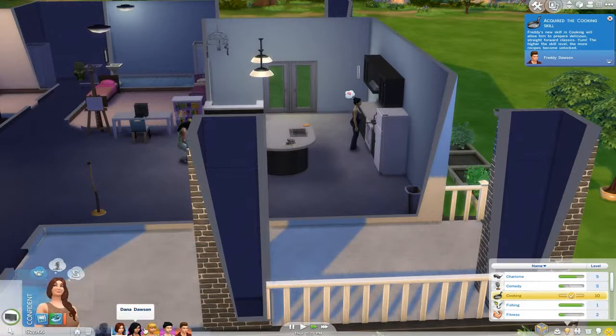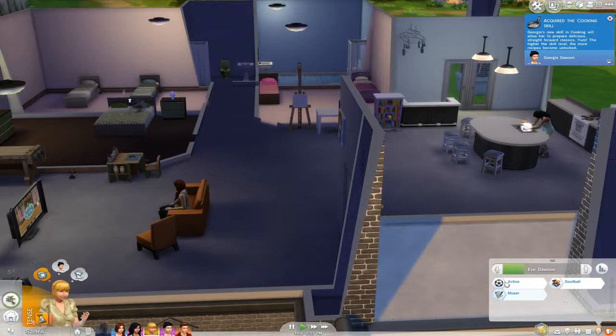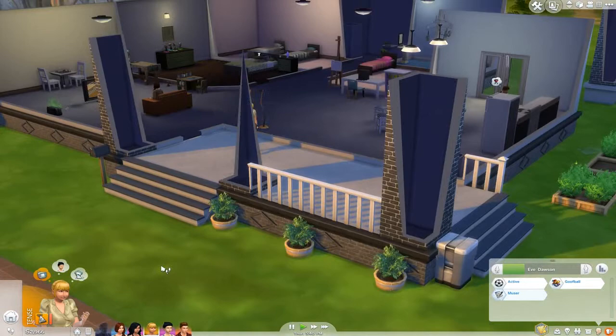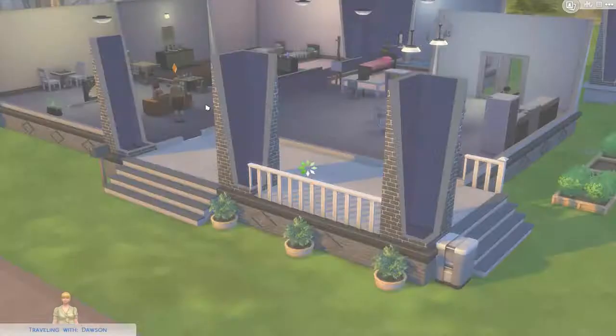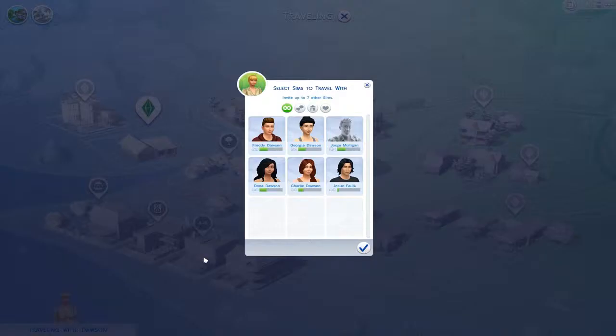One thing I did read up on is a Sim does need to be energized in order to work out on the floor. As we've noticed, Eve was the only one that could exercise — she should have an active trait, and there it is. So she can work out anywhere. But we would have to get the other Sims energized before they can do that. It doesn't make complete sense because we can use gym equipment even though we're not energized, but we can't do simple exercises like sit-ups, push-ups, or stretches.